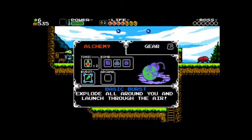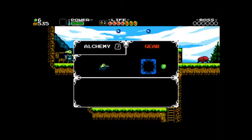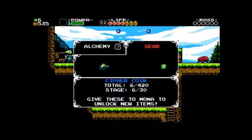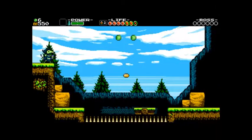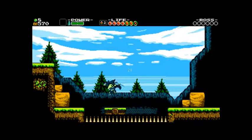Burst — explode all around you and launch through the air. Okay, so that is Hold Down J. Chemical Creative Cloak. Cypher Coin — give these to Mona to mark items. Okay. There we go — I've got both of the coins.